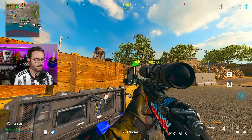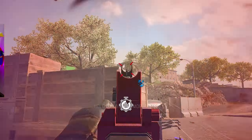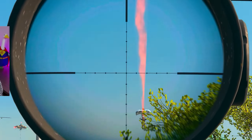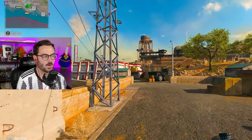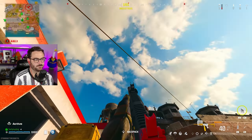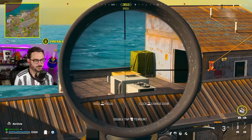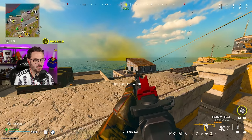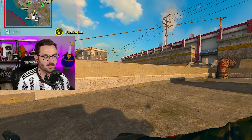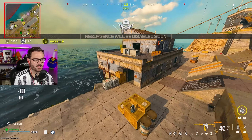I just heard someone dropping in. That's the guy who beamed me top prison — we'll be seeing you later. I kind of want to stay away from that person for the meantime though, because they seem good. I'll try to go get this guy — hopefully a free kill down here. Where'd they go? I just see him in here — I think they just looted something. I know you're right on the other side of this. Should I just go push him? Resurgence is ending, I might as well. I found him.